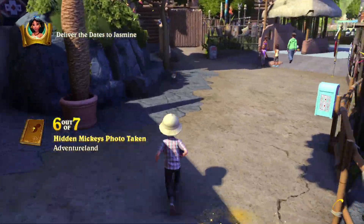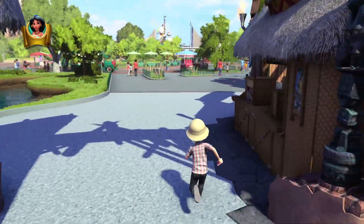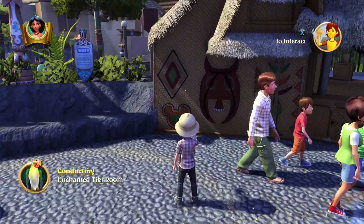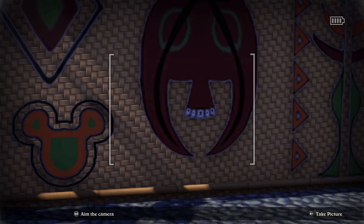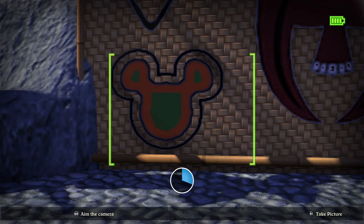And our seventh and final Hidden Mickey is gonna be inside the Tiki Room over here. It'll be this symbol that's on the bottom. I do like that center symbol, not sure what that is - some kind of skull mask. There we go, final Hidden Mickey.